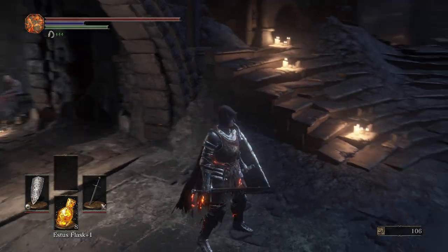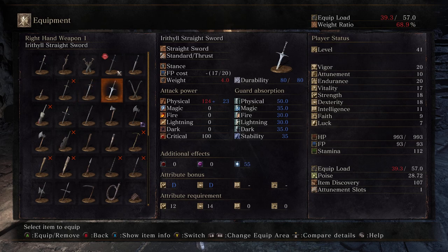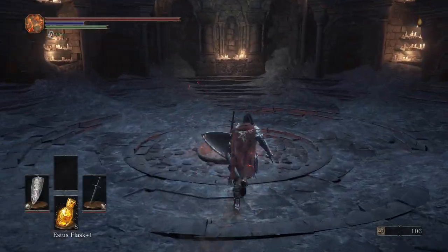We are going to be a pretty strong combat slash caster Spellsword type build in the end, which obviously makes us pretty strong. We could go ahead and use the Lothric Straight Sword now, but I reckon it's probably best waiting until we can upgrade it, so we're going to need some extra souls for that. Without further ado, let's carry on.